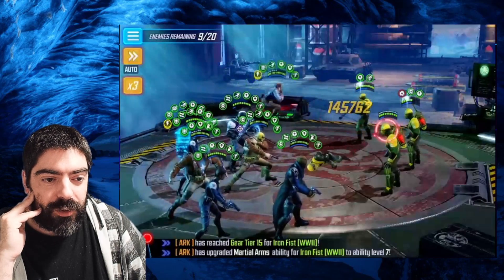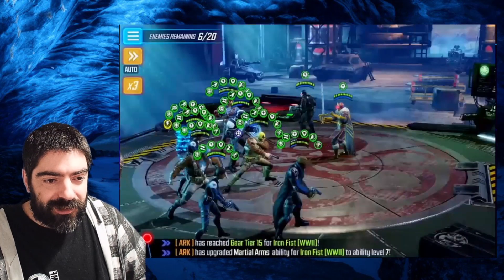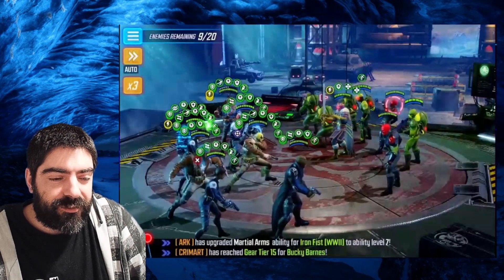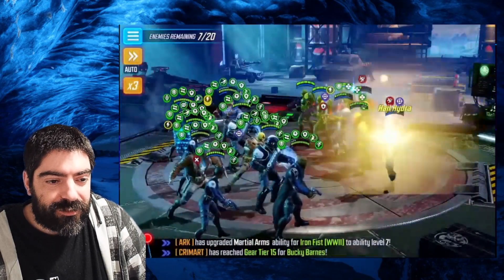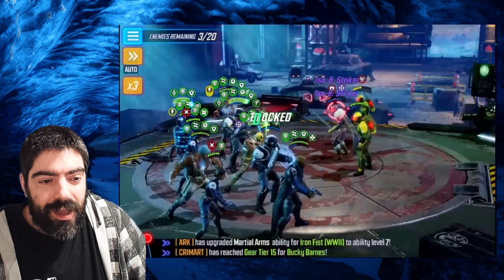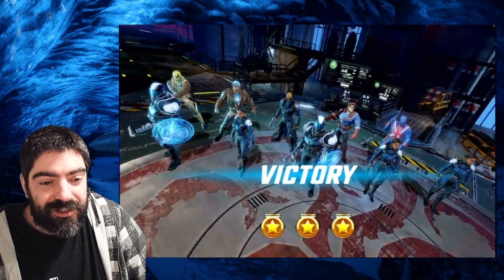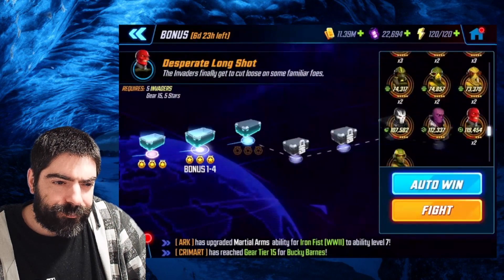Now we have a node with a lot of HYDRA characters — we're going to face Red Skull and Zemo. It's going to be super easy once again, a walk in the park even on auto. In terms of prioritization, I'd focus on the HYDRA Grenadiers because they apply Slow to your team, and you don't want that. Kill the first Red Skull, then go for the second — Zemo is fine but your team is so strong that Zemo can't do anything to you. Once again, this seems designed for five yellow stars, zero red stars, and zero ISO-8.